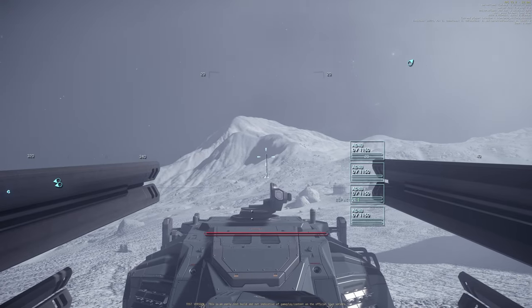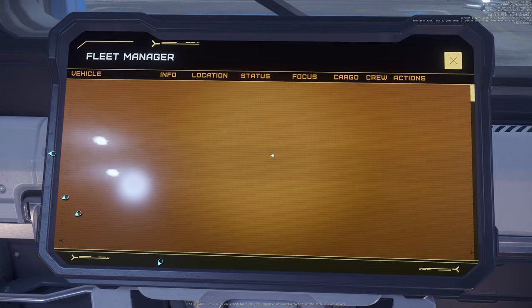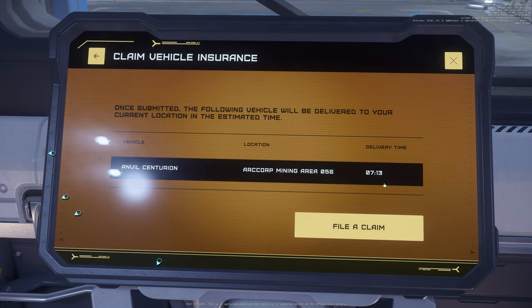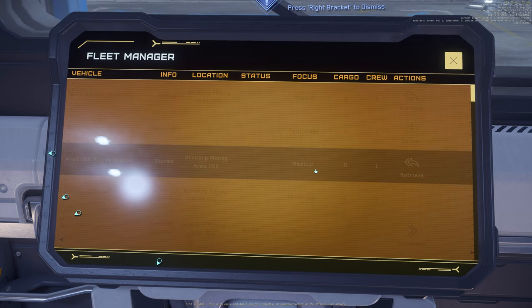Next test: if we reclaim this vehicle, will we still have those AD4Bs on it or will it revert to default? Let's reclaim the Centurion. The Centurion delivery time is 7 minutes. I don't know what the live server 3.18.2 time is, but with expedited fee of about 3,000 AUC you still have to wait 2 minutes. I think they increased the insurance timer for those vehicles — it's definitely increased.